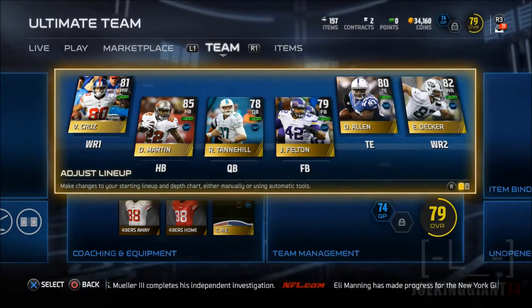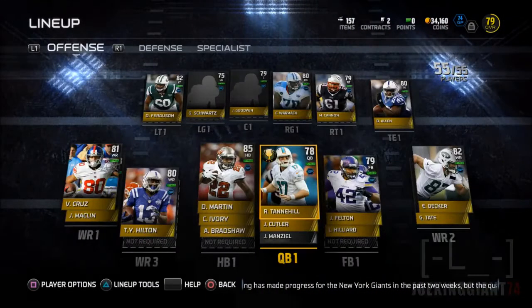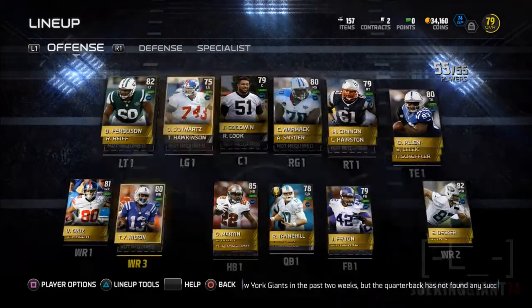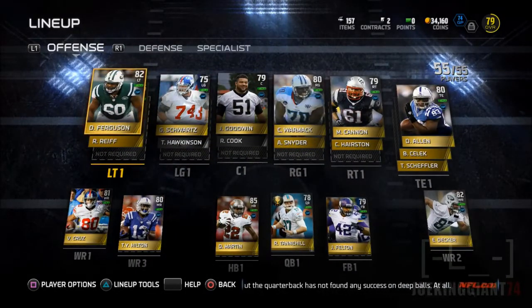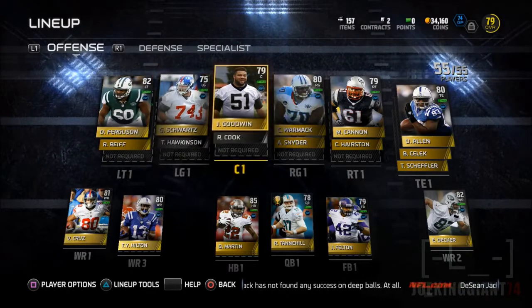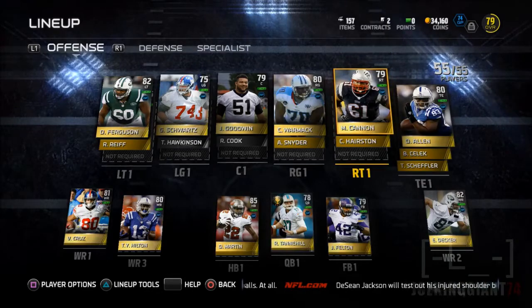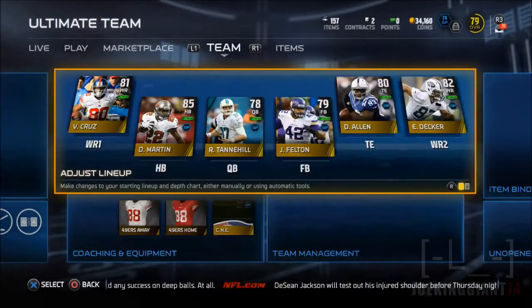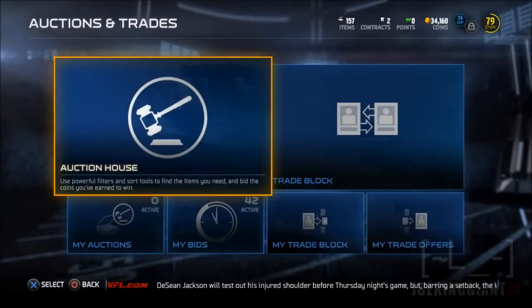What is up guys, this is Joe King Jaws 24 here bringing you some more Madden 15 Ultimate Team. Today we're gonna be a big spender. As you can see on the top right corner of your screen, I have 34,000 coins, all earned either by sending people in auctions or by doing solo challenges. It took me around three days to get to 34,000 — some people can get a hundred thousand in like eight to ten hours, but some of us have jobs.